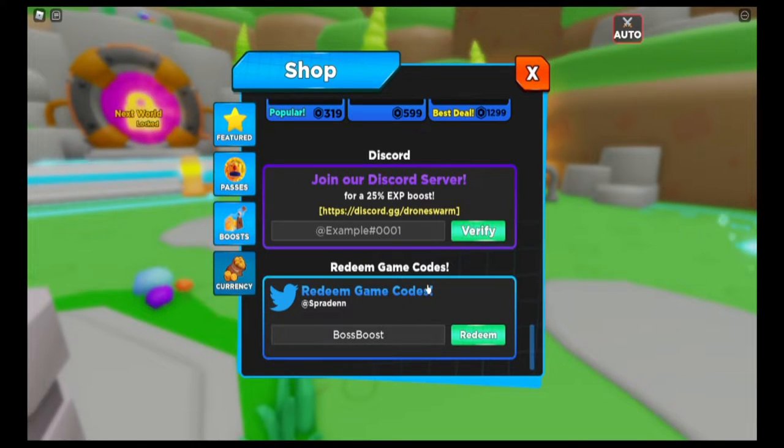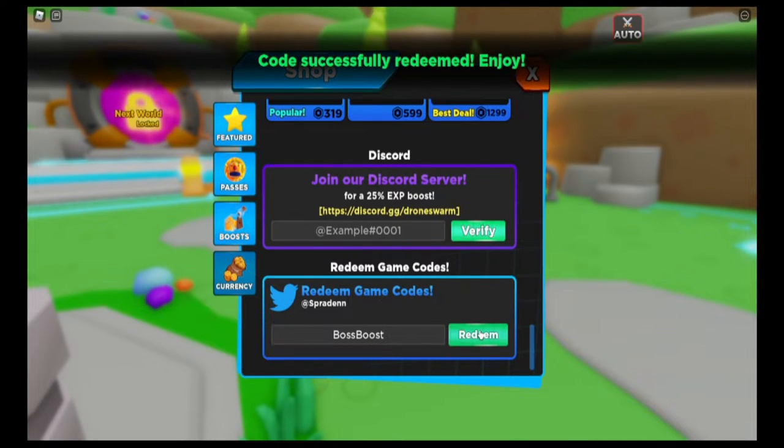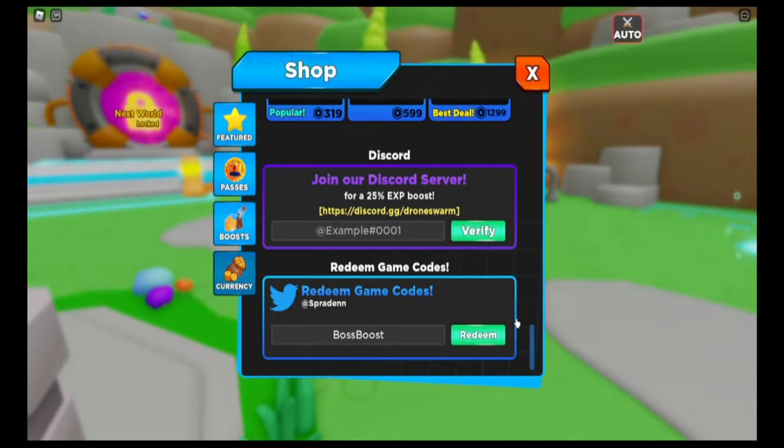The first code is 'boss boost' — go ahead and redeem that. If I go too fast, you can go back or pause if you need to. That will give you a damage boost.